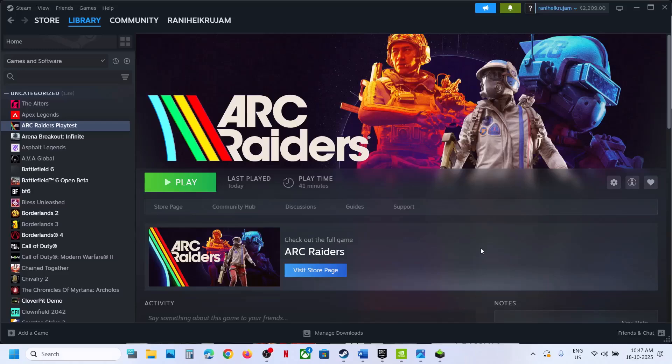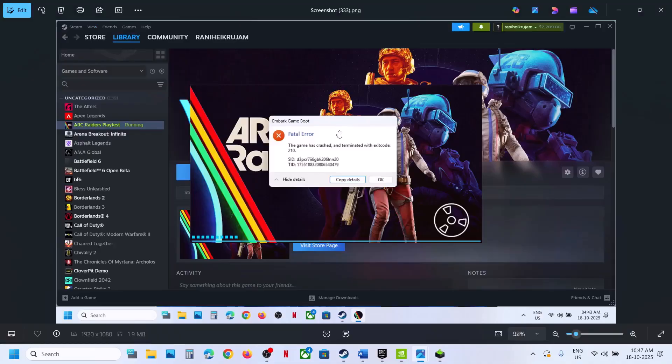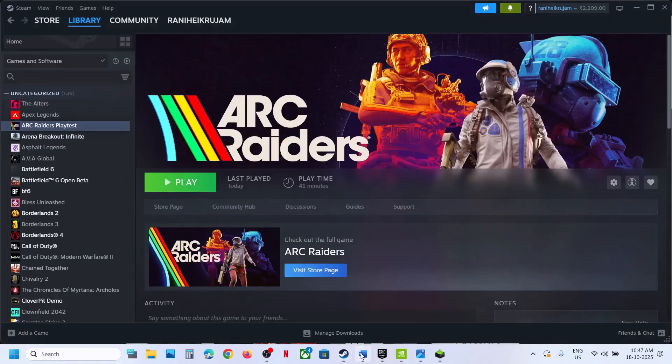Hello guys, welcome to my channel. Today in this video I'm going to show you how to fix the Embark game boot fatal error. The game has crashed, exit code is 210. If you are receiving this error with the game, please follow the steps shown in this video.